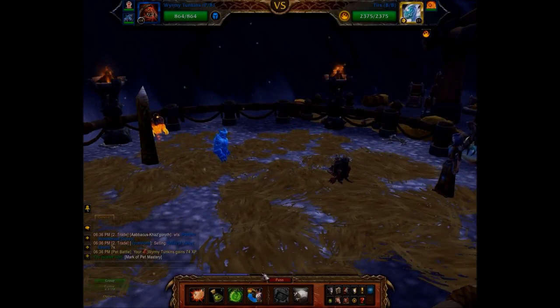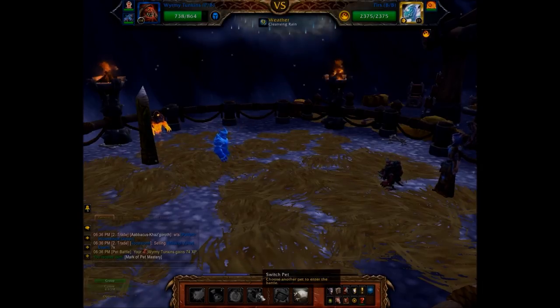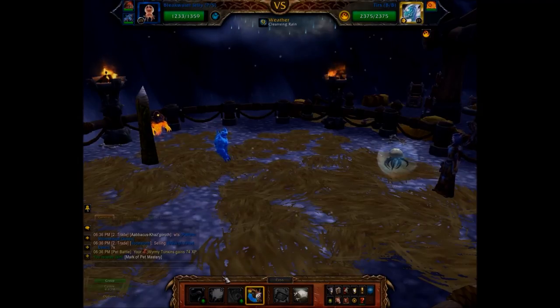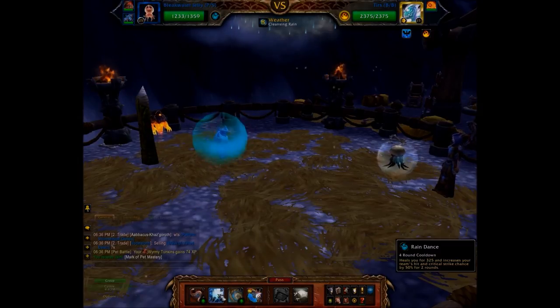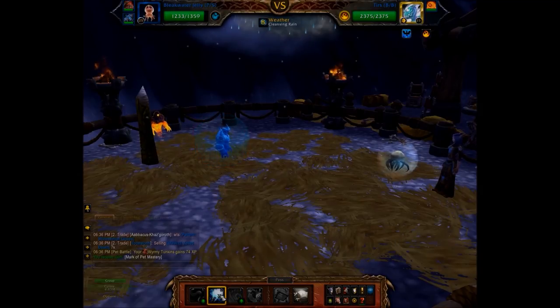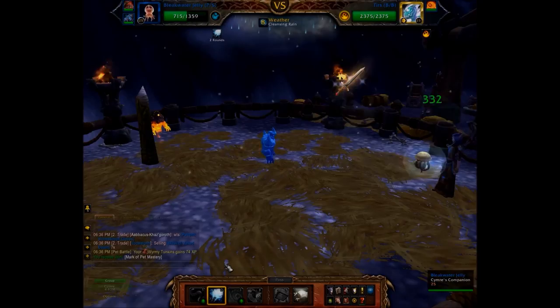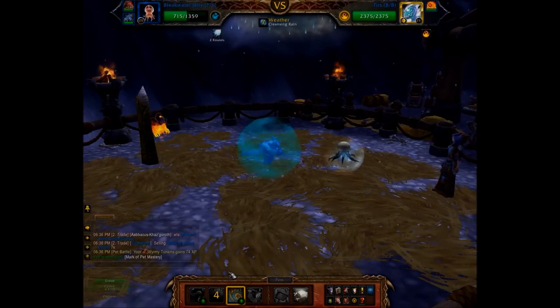So first slot, all you need to do is just play it for one round, and then switch to my second pet. I'm going to hit raindance — since he's fast, he's going to damage me a lot. So that sets me up for the next two moves, which should take out this pet.